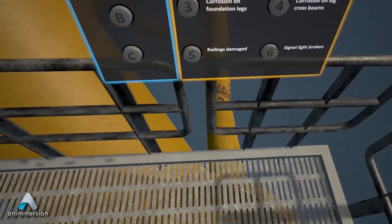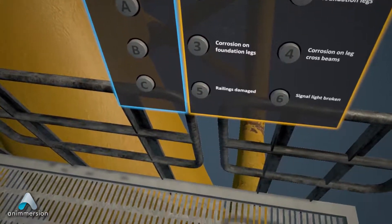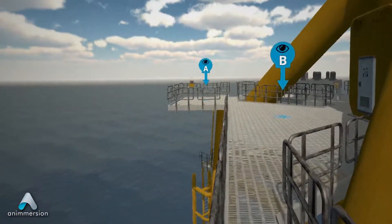You need to find the three faults in this part of the turbine. Walk around and if you spot one, come back here and press the corresponding button. Whenever you teleport, the menu board will come with you to the new location.